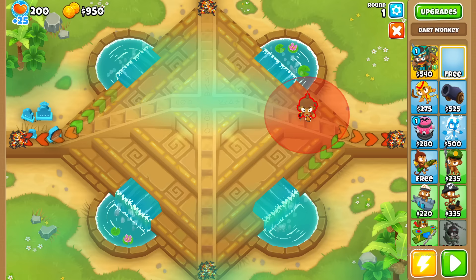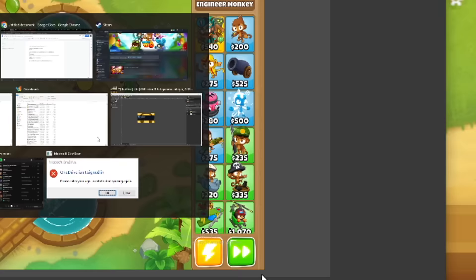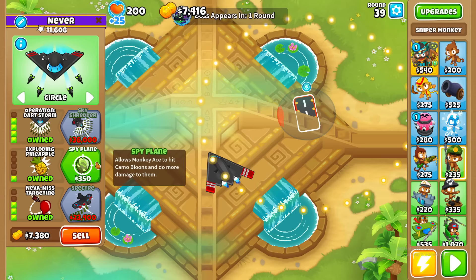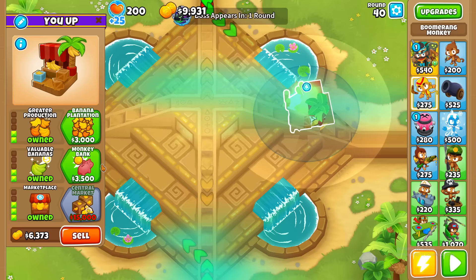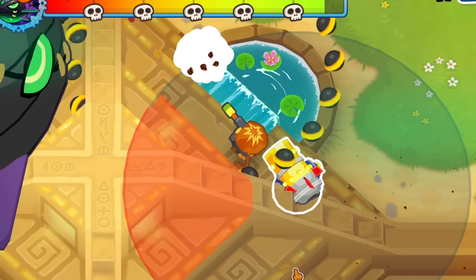Instead of buying lots of towers, what if I spend all the money on a single tower so that by round 40, I have one super strong tower to beat the boss? I won't have enough for a 5-5-5 sniper, but maybe a 3-3-3 sniper could win. An engineer let me save up money so I could roll for the sniper. By round 39, I ended up getting a 4-4-2 dart monkey, and it's garbage. I tried again and somehow got a 4-4-4 bomb shooter - bigger explosions, moat damage, bombs that shoot bombs that shoot bombs.